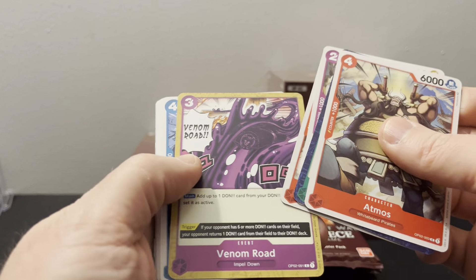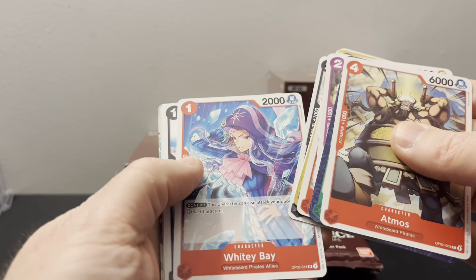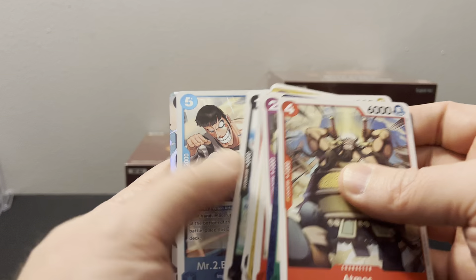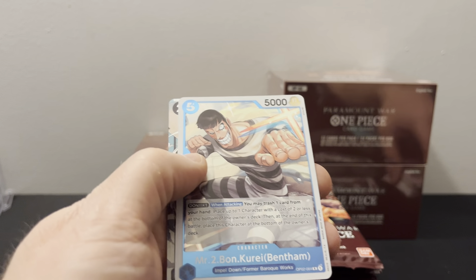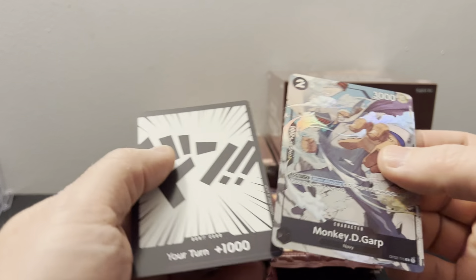The decks I'm interested in playing — I might play the Zoro rush deck. There's some neat cards that make that pretty good. It looks like we might have an alternate art here, and it's going to be Monkey D. Garp. Okay, cool. We'll take that.